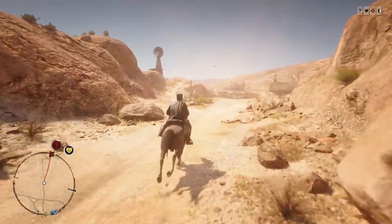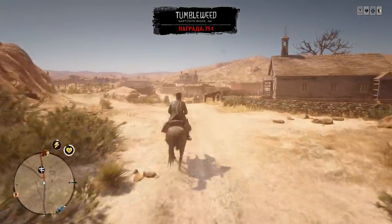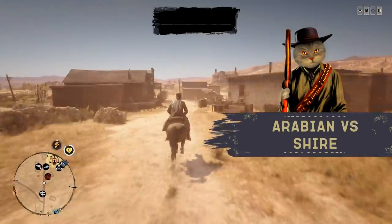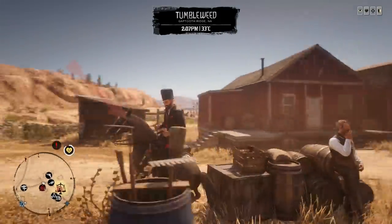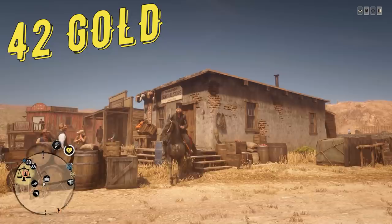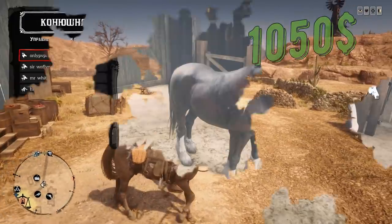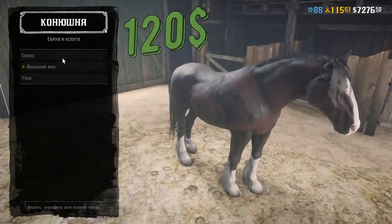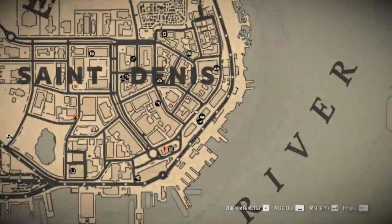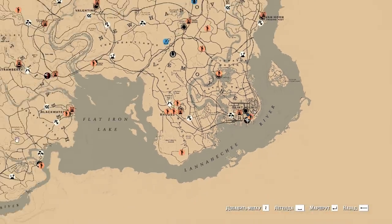Today we're going to compare the most expensive horse in Red Dead Online — the Arabian Black — to one of the cheapest horses in the game, the Shire. The Arabian Black costs 42 gold bars, equivalent to $1,050, while the Shire costs only $120.